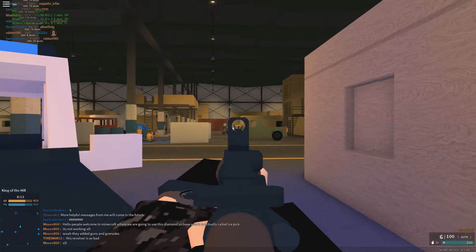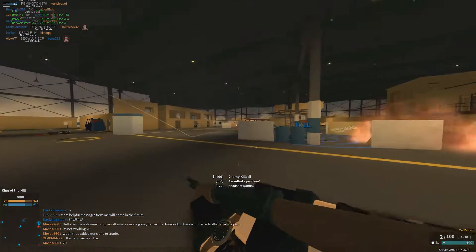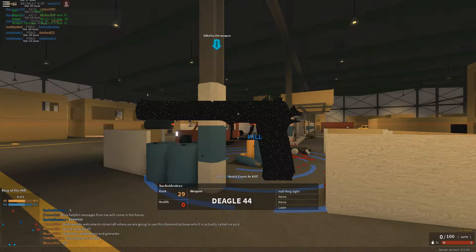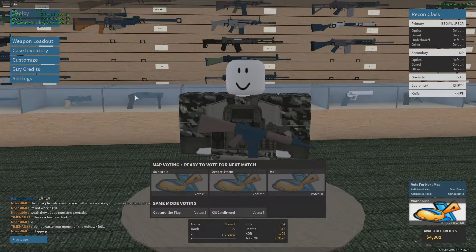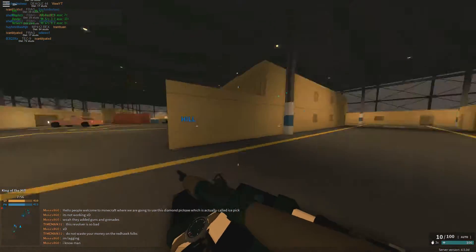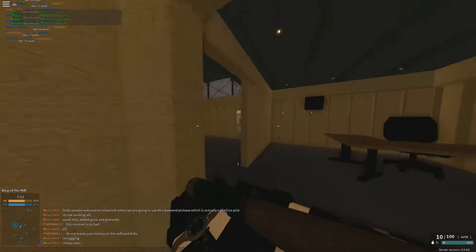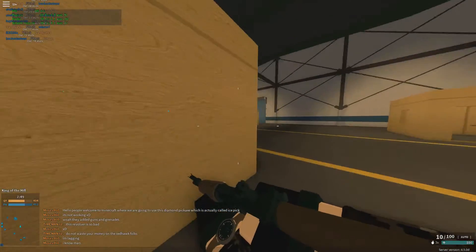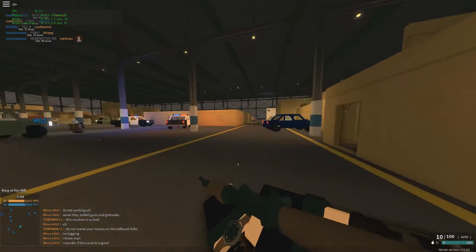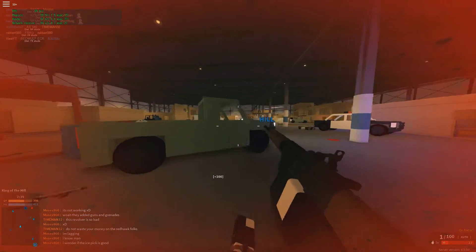There's a guy over there — I might headshot him, but I missed. We're going in! He killed me with a Desert Eagle. He's using a Desert Eagle — I need that gun! I'm probably not even high enough level to unlock it; that's probably like a level 50 gun. I hear a shotgun over here — no, that was my teammate.